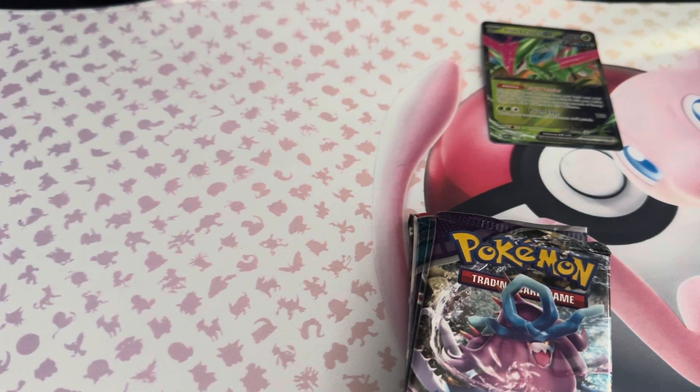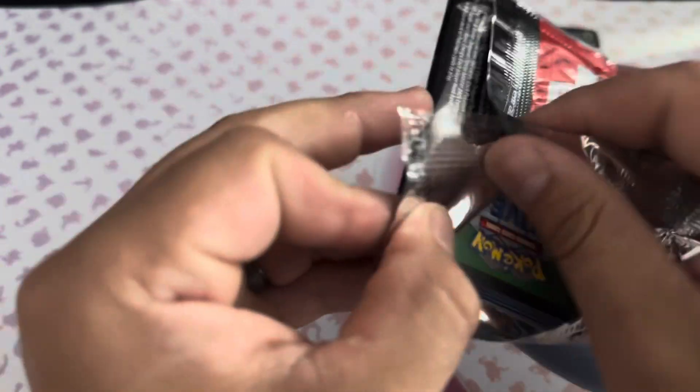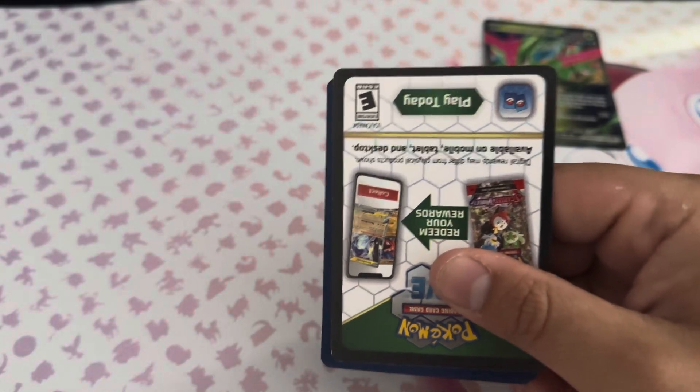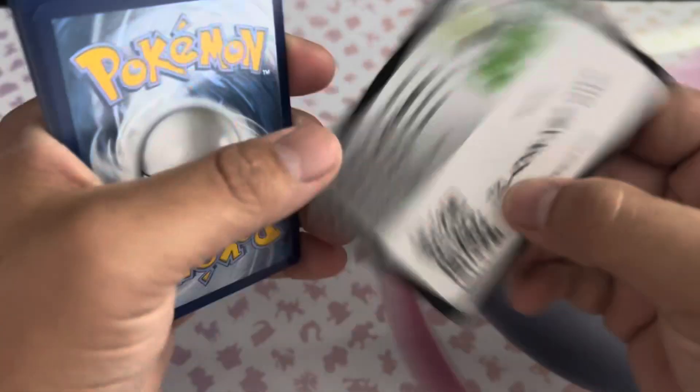I like those packs — the Obsidian Flames could be cool. Let's go ahead and start with this Temporal Forces pack. Five packs total — comment down below how many good pulls you think we're gonna get. I'm gonna say two good pulls. There's the code card.